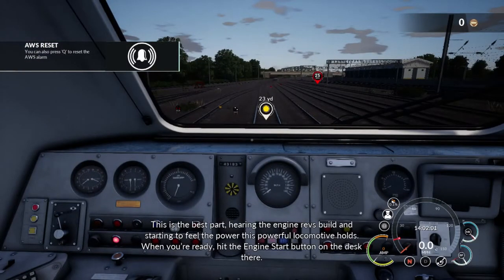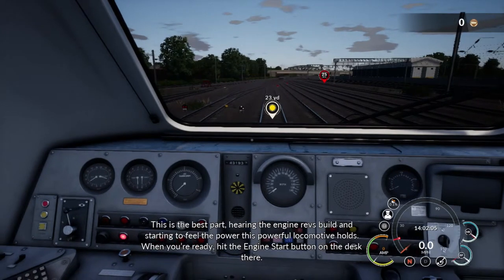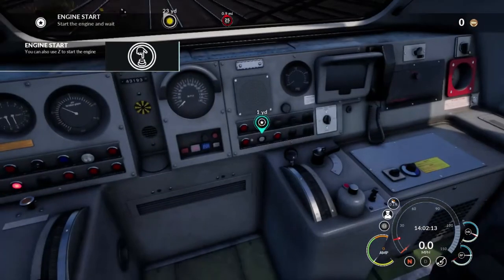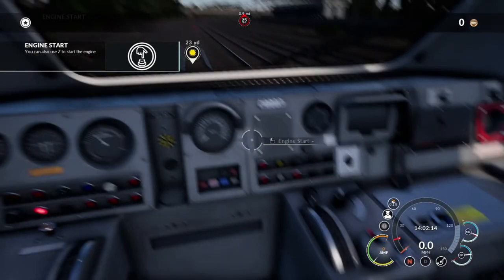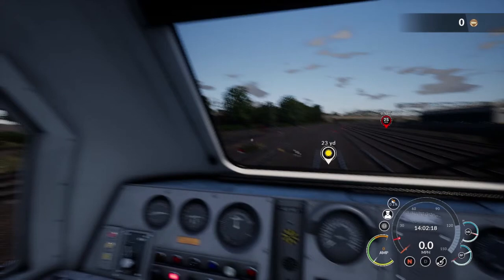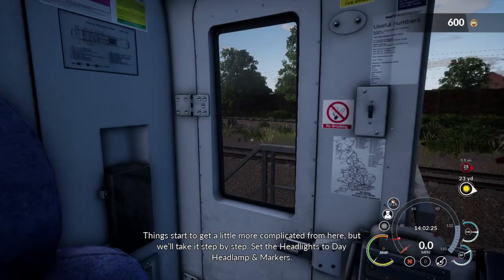This is the best part — hearing the engine revs build and starting to feel the power this powerful locomotive holds. When you're ready, hit the engine start button on the desk there. But yet, you're actually interacting with your environment, like London Underground Simulator or World of Subway 3. Things start to get a little bit more complicated from here, but we'll take it step by step.